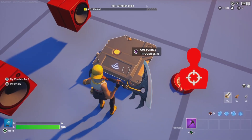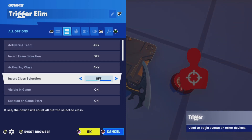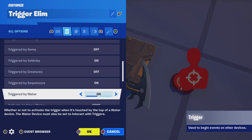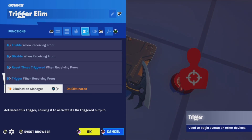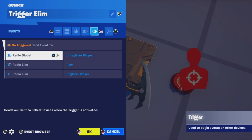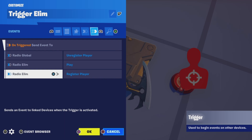Let's take a look at the settings. Activating team is any. For functions, we want to trigger when receiving from the Elimination Manager on eliminated. For events, we're going to send an event to the global radio — we're going to unregister the player. Then we have a separate radio called Radio Elim, which is going to play, and it's also going to register the player at the same time.